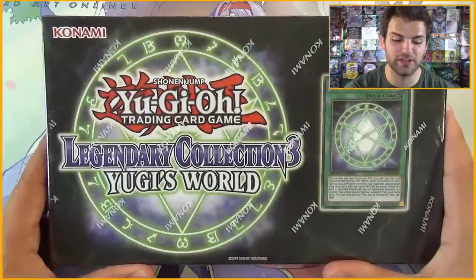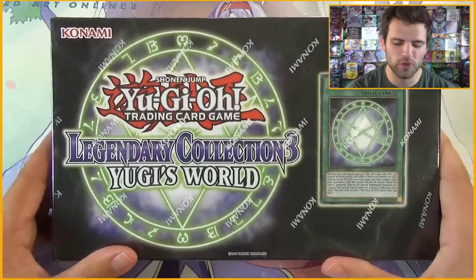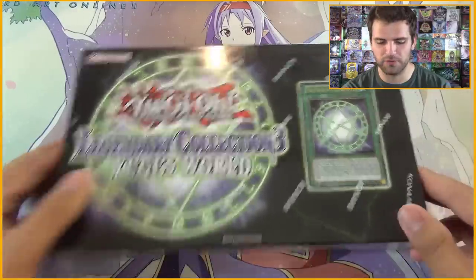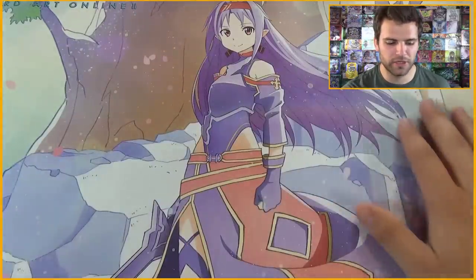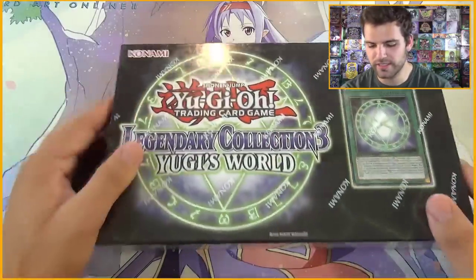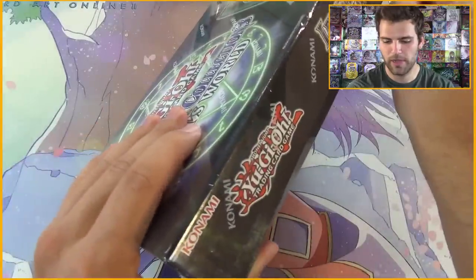It's pretty insane if you guys check the values of the sets — every card is worth a dollar, or a lot of the cards anyway. But first, I want to thank our friends at Ultra Pro for the awesome Yugi playmat from Sword Art Online, and we'll be using our teal sleeves to go with the Seal of Orichalcos theme going on here.